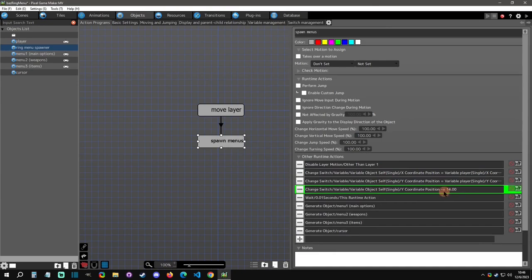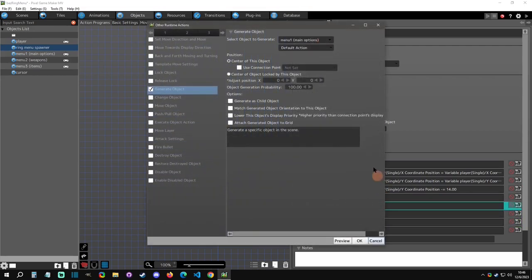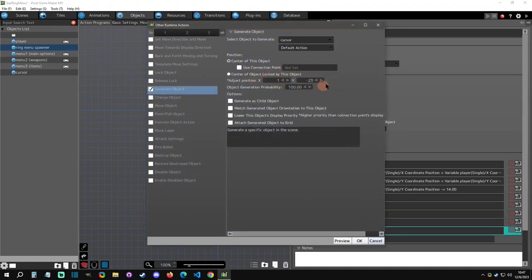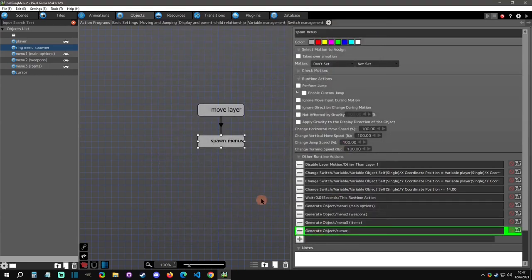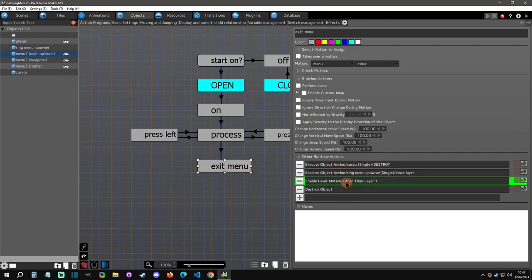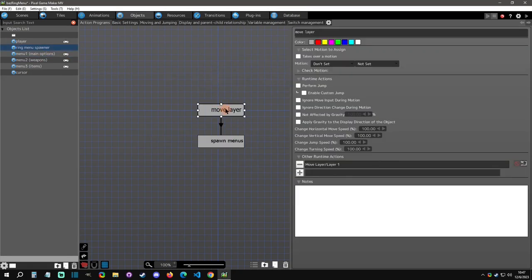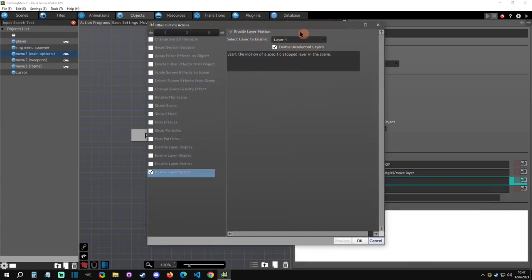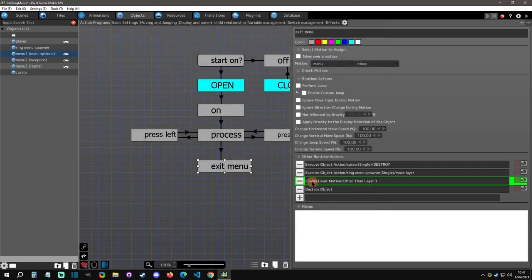Then you move this to the player so it's centered — I have a little offset here — and then you generate the menus. The main menu would use default actions, and so would the sub-menus. You also generate a cursor and set whatever specifics you need. When you escape out of the main menu, you place the ring spawner back to waiting for input and enable every unselected layer to unpause the game.